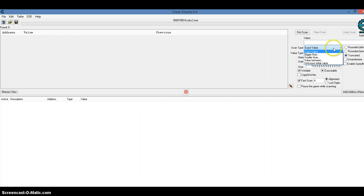For this one, you're going to want the exact value, because you know what the value is — you can't go bigger or smaller. And the value type for this one, because it has a decimal point, you can't use four bytes, which is what you would usually use for, like, Virtual Families 2, where I changed from, like, $20 to a million. So you would use four bytes for anything else. But for this one, you just want to go down and choose Float.